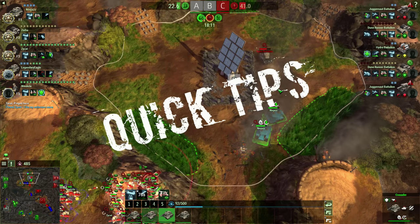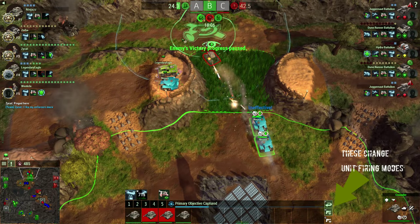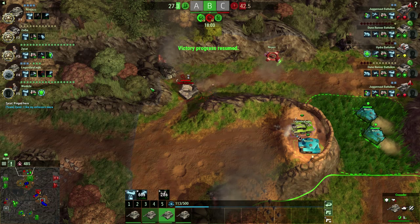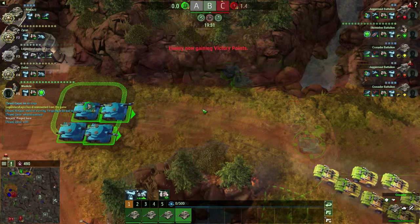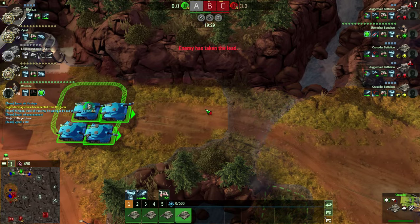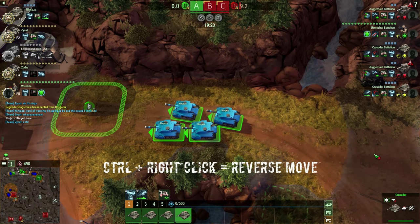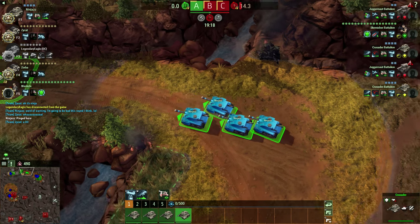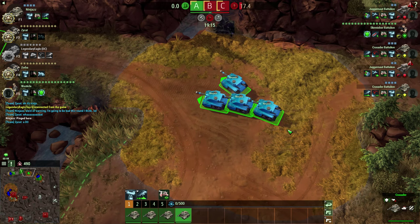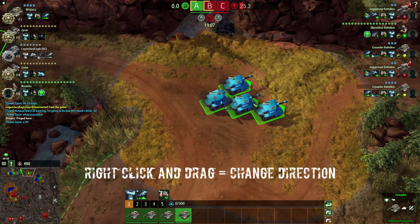Finally, just a few quick tips. Remember that this is a capture point game, not a death match. If you're just chasing enemy units around the map because you're stronger than them, you're not really helping your team, you nitwit. Holding down control and right clicking will cause your units to move in reverse — useful for tanks with heavy armor at the front. Right click dragging will allow you to set a direction you want your units to face, great if you're setting up artillery units that have a limited arc of fire.